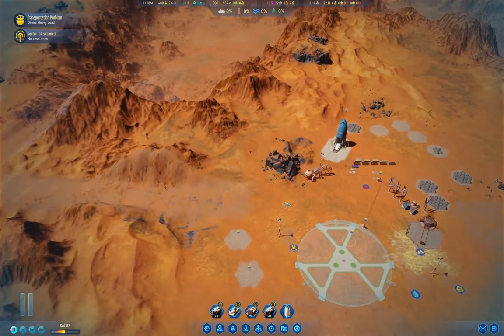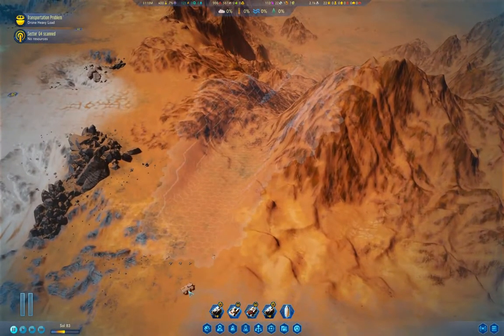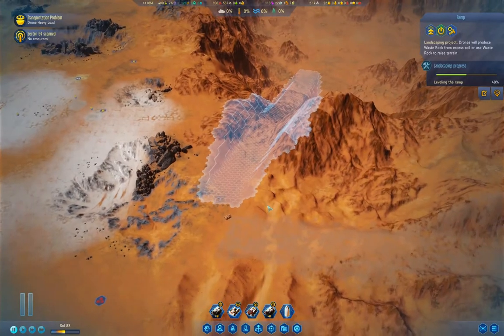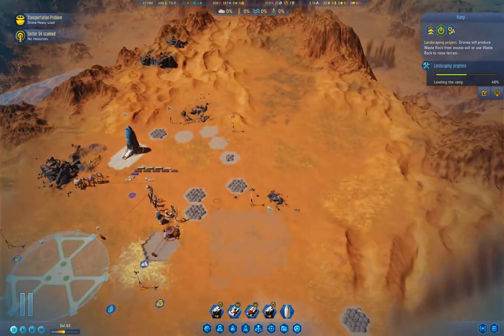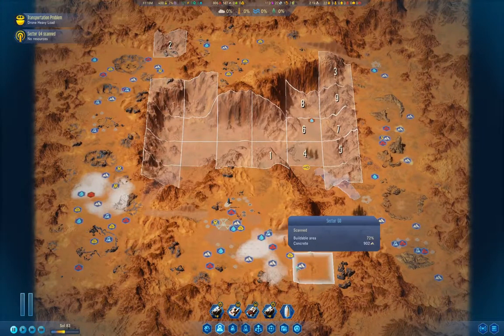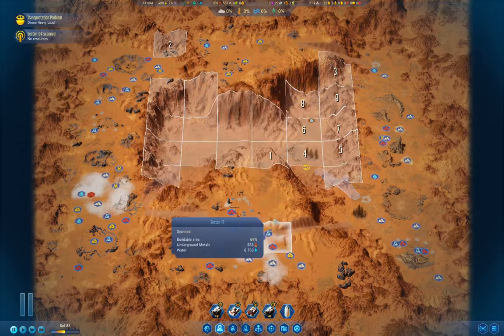We'll be able to build that when we're ready to bring passengers in. We can put a rare metals extractor here and a metals extractor there. RC Commander 2 is working on that — good. We're just about done with ramps.